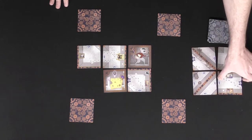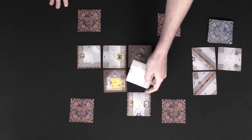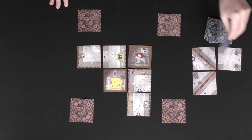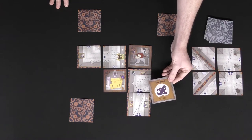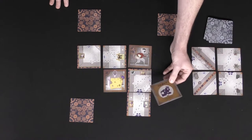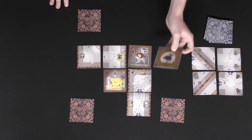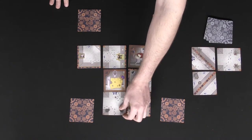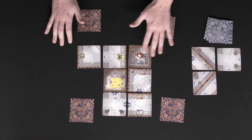The next player selects a tile and places it on the board. If a wheel symbol matches, they rotate the adjacent tile and then refill the supply. Every player checks their objective each turn. For example, the cheese player doesn't want to be caught by the mouse and doesn't want the cat to catch the mouse either. The mouse player wants to reach the cheese but doesn't want to encounter the cat.